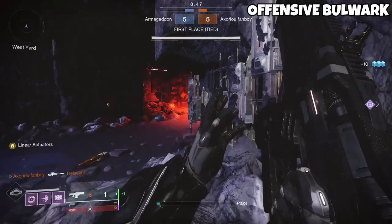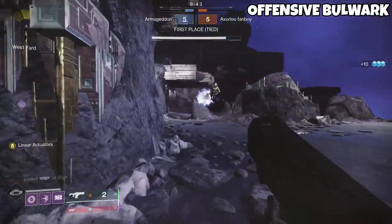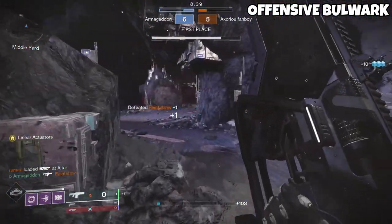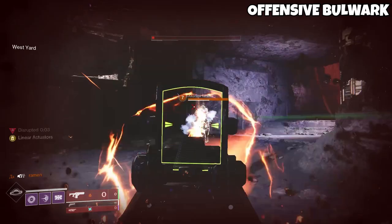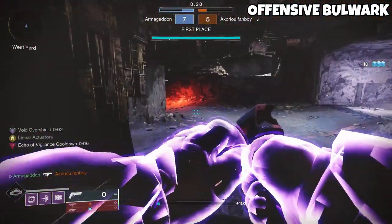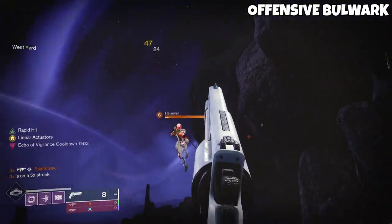Imagine that you don't have your barricade available. If you're on a team with another Void Titan, you can just dip behind their barricade, take a sip of that purple drank, and you're good to go. Similarly, the overshield provided to you by Echo of Vigilance also confers the same benefits. So after killing someone while low health, you now have extended melee range and damage for any nearby interlopers. Personally, I love how Bastion and Offensive Bulwark synergize together — it seems like a match made in heaven.